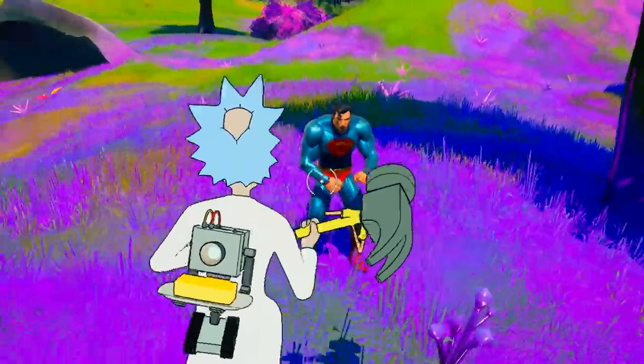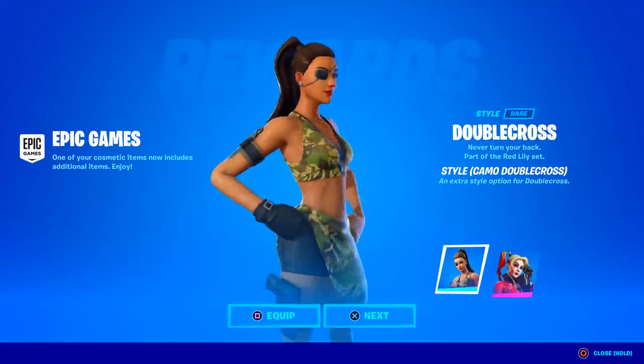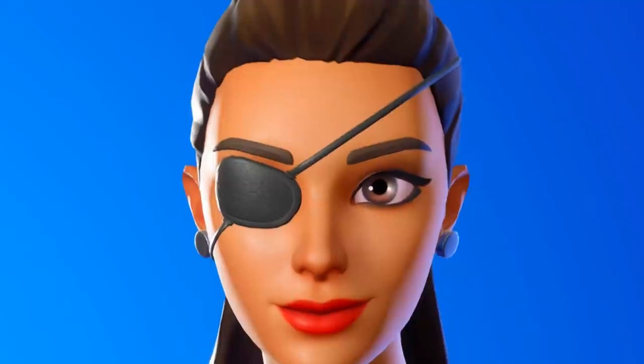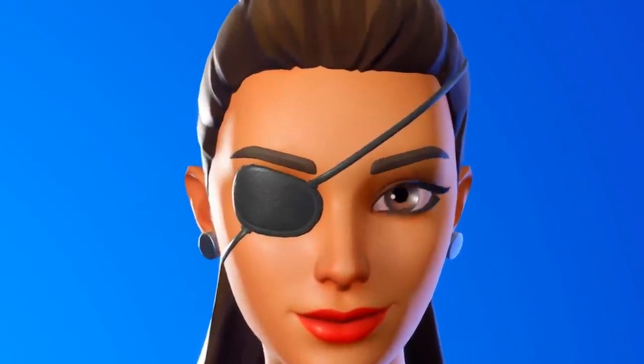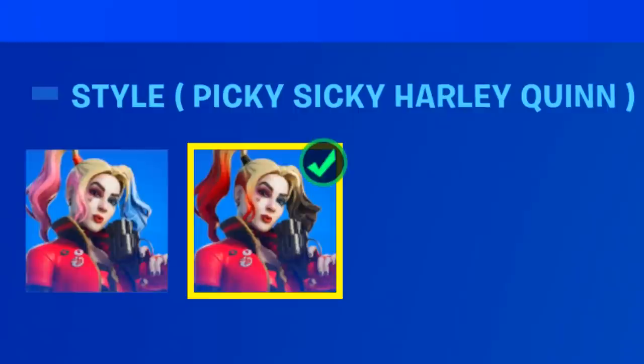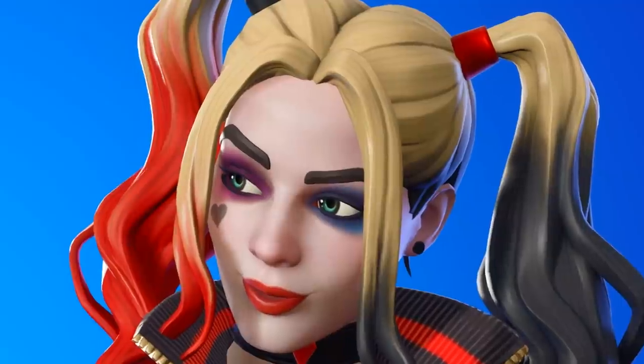The V17.30 patch got released and it included a bunch of new content. First of all, if you own the Double Cross skin, you received this free camo edit style, which honestly just gives summer vibes. And if you own the Rebirth Harley Quinn skin, you actually received this edit style where the hair changed from pink and blue to red and black.